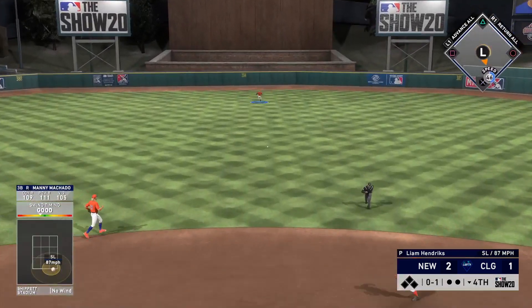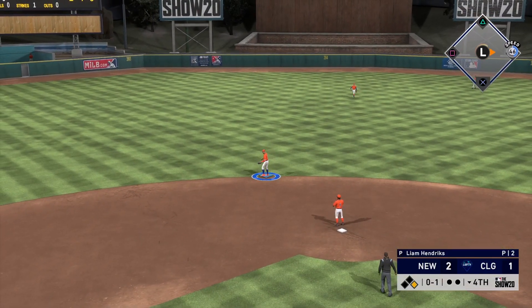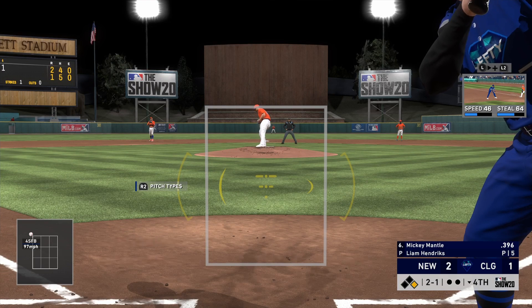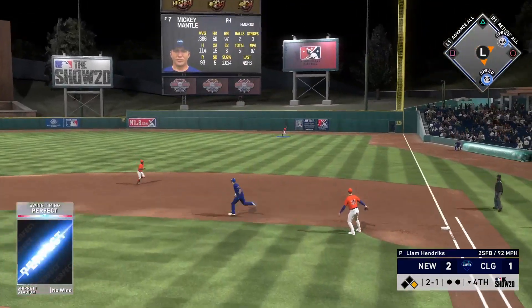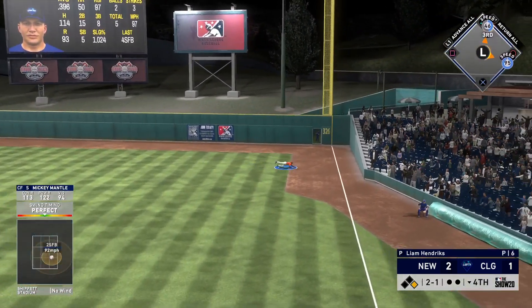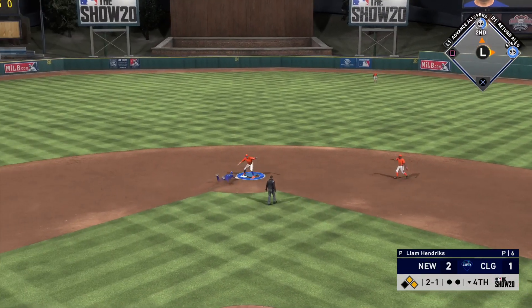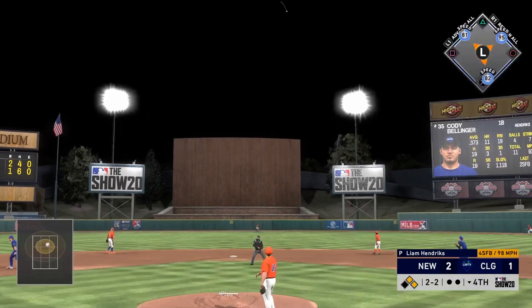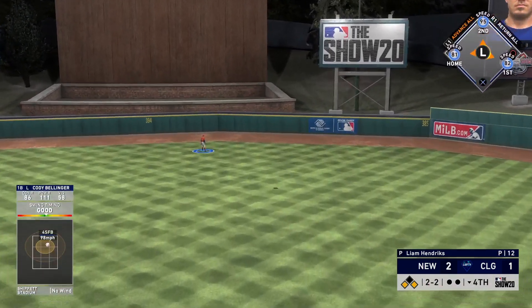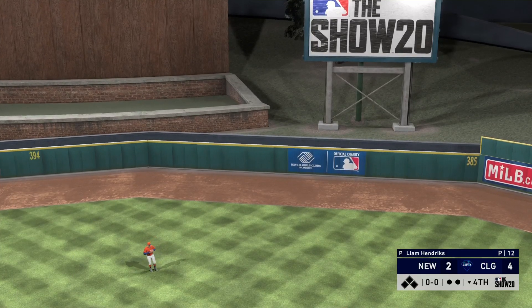Bottom of the fourth inning — Manny Machado is leading it off and rips a base hit up the middle. Now we just need one swing of the bat to win the game. I decided to go with Mickey Mantle off the bench, really trying hard to win since the opponent started Stephen Wright. I mess up on the base running, not sure I could get to third, but Machado gets back to second. Now Cody Bellinger is up and the pitcher goes with a fastball down the middle. The clip glitches out but we do hit it out for a home run — a three-run walk-off.